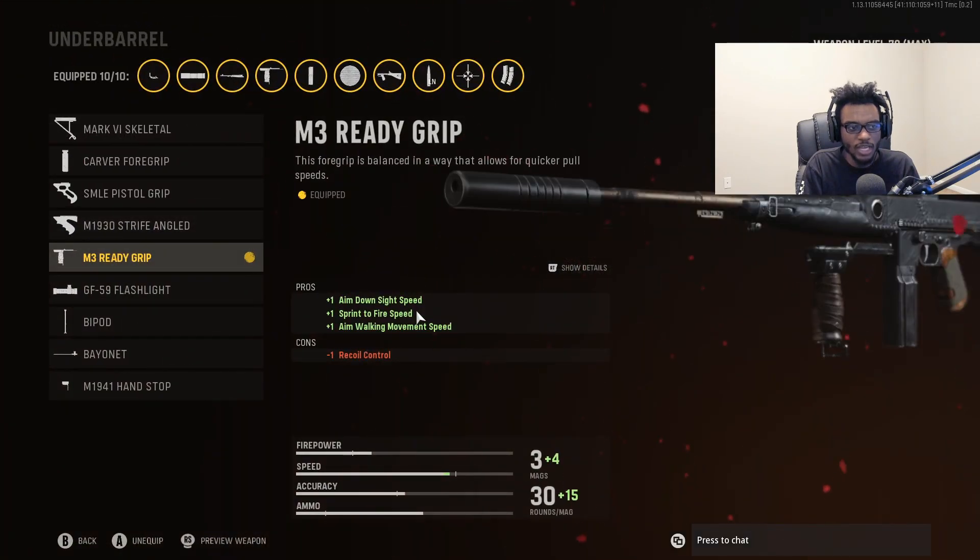For the second attachment, I'm going over to the underbarrel and throwing on the M3 Ready Grip, so we have increased aim down sight speed, sprint to fire speed, as well as aim walking movement speed. Overall a great attachment for the Cooper Carbine to bump up its close and medium range lethality, making it that much easier to use if you guys are trying to run and gun and be aggressive.